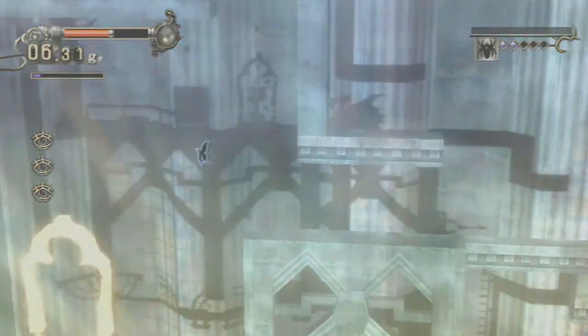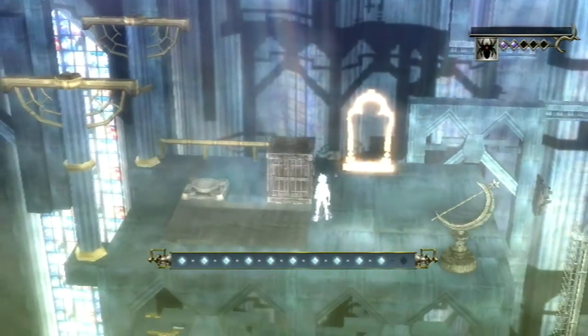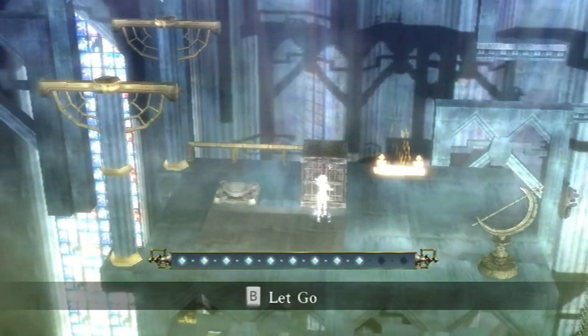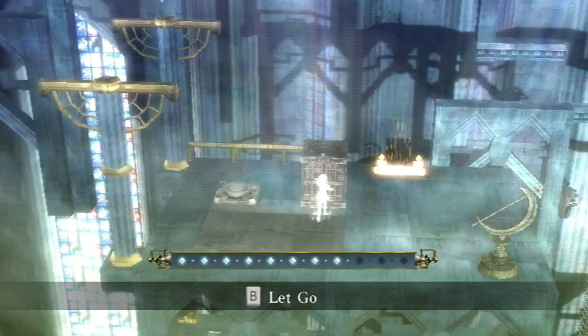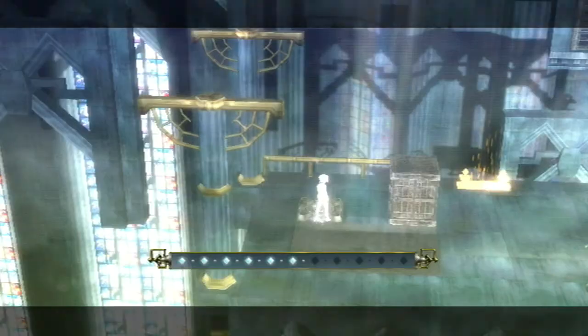I've had to take my Wiimote jacket off because it doesn't fit with the little accessory on it. Oh, hello Mr. Box. I'm going to assume we have to put the box on the button, but I couldn't move the box. What does that button do?